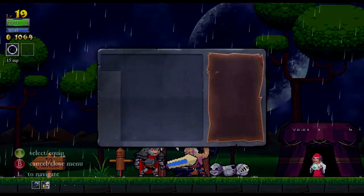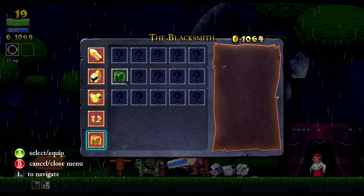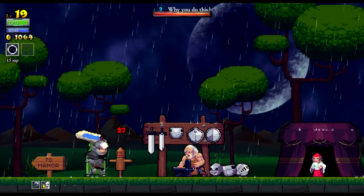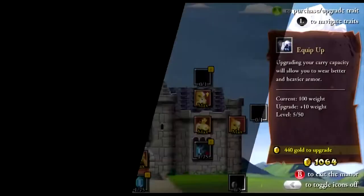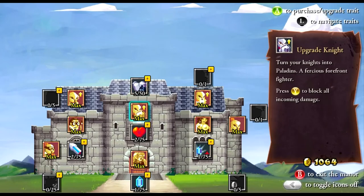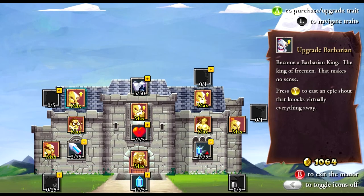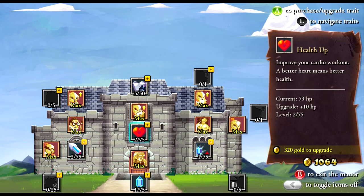Then we can go and equip the cape and see what else we want to buy. Green cape! There we go, now we're in full night garb. Miners are actually very weak, but you get a gold bonus for them — I think it's an extra 30%. So on top of the rune we've already got, they'll be pretty good.